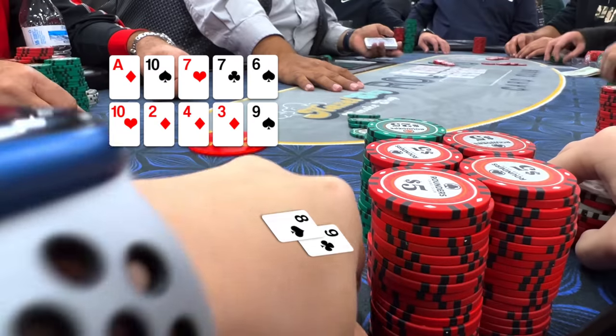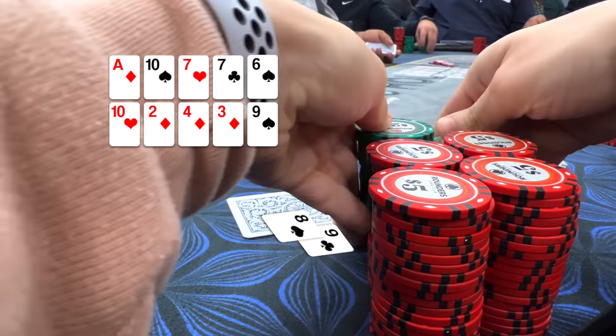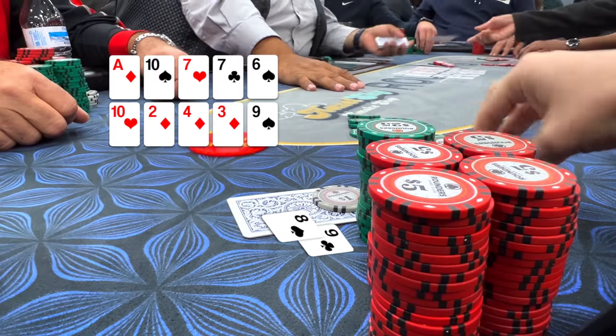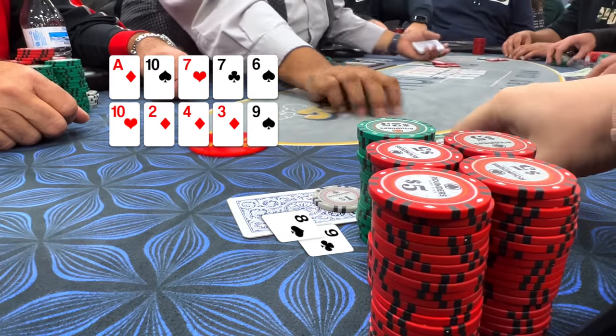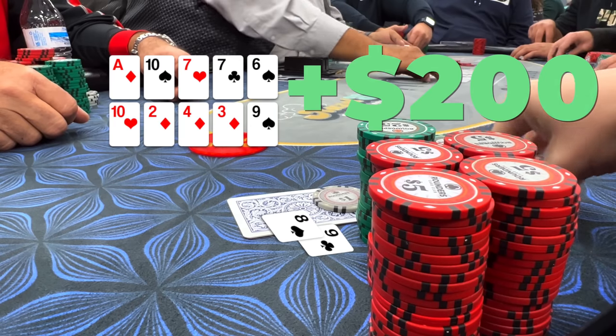At this 1-2 game we're playing $5 double board no-limit bomb pots. In this one, I turn the nut straight with 9-8 on the top board, and then on the bottom board I river a pair of nines to actually scoop the pot. I end up winning about $200 in this hand.